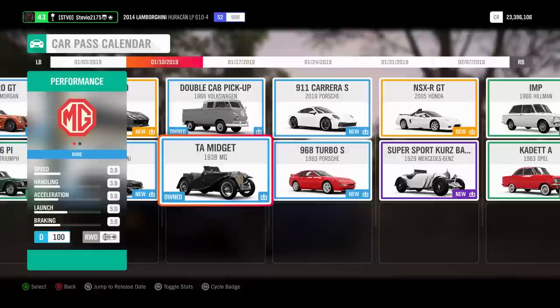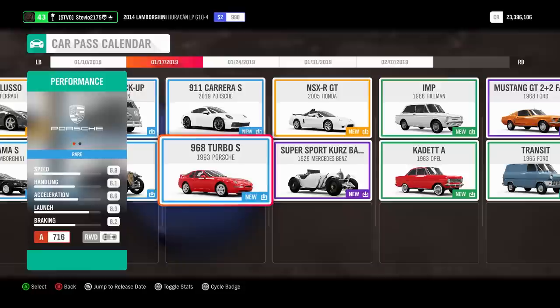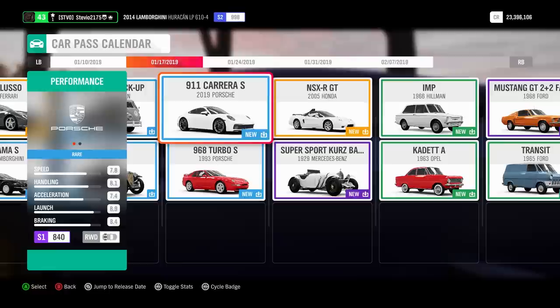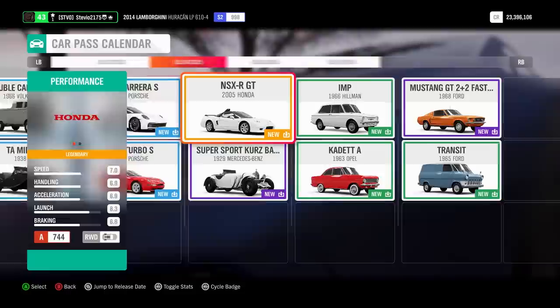There are also new cars in the CarPass. They released another month's worth of DLC cars — we get two each week, that's how it works in Forza Horizon 4. Two days from now, on January 17th, 2019, this is probably my favorite mini car pack out of the four new ones. We get the 2019 brand new Porsche 911 Carrera S — that one looks pretty sick, cannot wait to drive it — and then also the 1993 Porsche 968 Turbo S. By far these two are my favorites out of the new four.